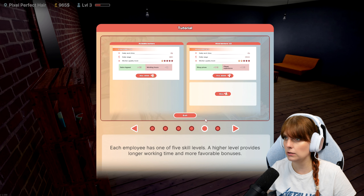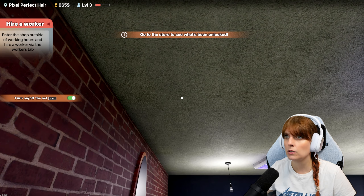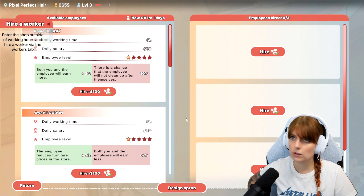Daily salary of employees depends on their level. If you cannot pay wages on a given day, the employee may get angry and quit their job - this will leave behind negative feedback and will have a major effect on the salon. Okay, so we need to enter the shop outside of working hours and hire a worker via the workers tab.